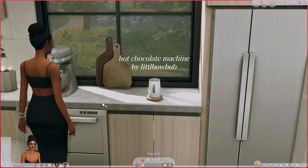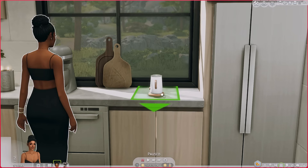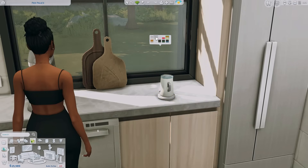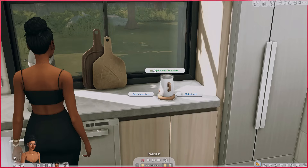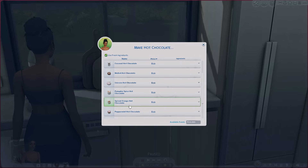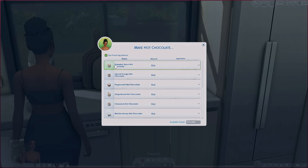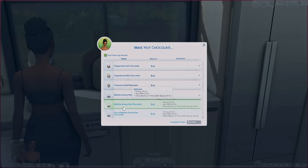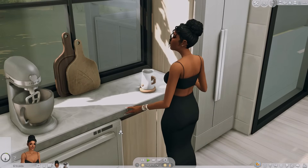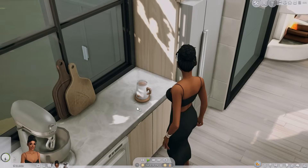The next food-related mod is the Hot Chocolate Machine by Little Bo Bub. It's draggable so you can put it on any counter surface, and it is base game compatible. As the mod implies, you're able to make hot chocolates — there are options like big hot chocolate, salted vanilla hot chocolate, pumpkin spice, spiced orange. I love me some matcha, so we're gonna make the matcha honey hot chocolate. You can make one batch or multiple batches.